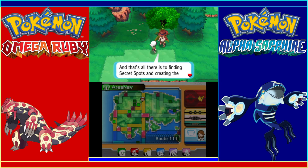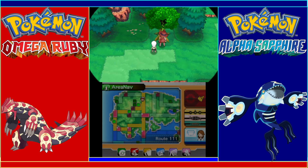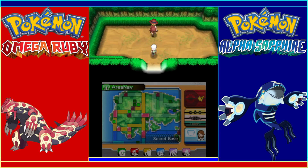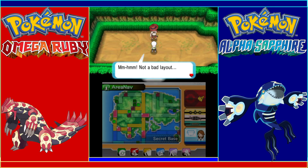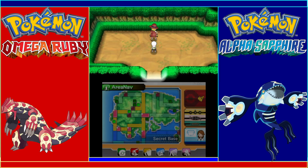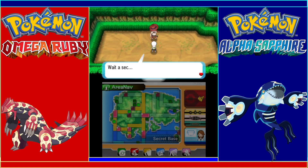That's all there is to finding secret spots and creating the entrance to a secret base. The move is crucial to have a secret base — don't forget now. Man, this tree is a lot bigger on the inside. Not a bad layout. Behind each secret spot you'll find a space; they come in all kinds of shapes and sizes, so wherever you find a secret spot you ought to at least check it out with Secret Power. Someday this place could be somebody's secret base, all decorated and filled with goods and friends.